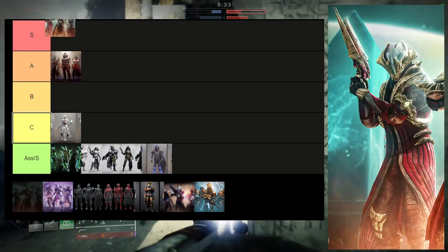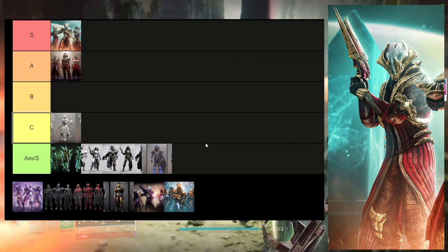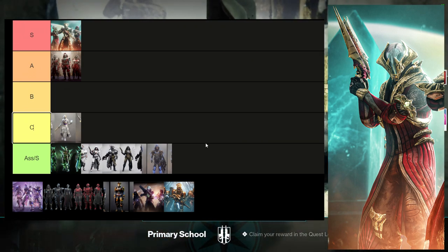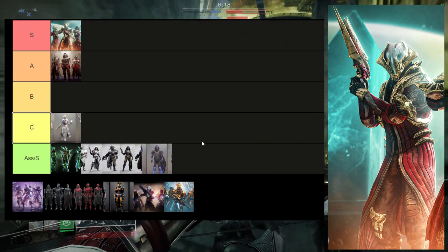This armor is S tier — can't fight me on it, it just looks amazing. The chest piece is amazing, the helmet is amazing, I think the arms are pretty cool, I think the bond is pretty cool. I think the boots are the only thing I'm kind of disappointed in, but every other piece really carries this armor set for me.